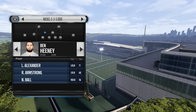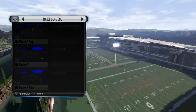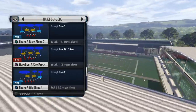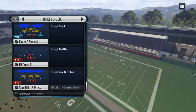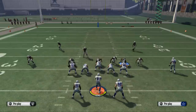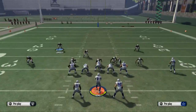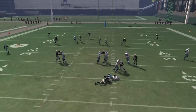I've got Khalil Mack here, and on the outside I've got Malcolm Smith who also has pretty good speed. The base play, as those of you who have the guide know, is the Sam Mike 3 Press. What we do is call this play and our basic setup is to base align, show blitz, and then pinch our defensive line. From there, a couple of other adjustments and you'll see we can get pressure off the right edge.